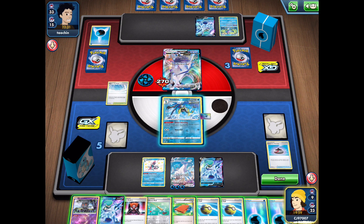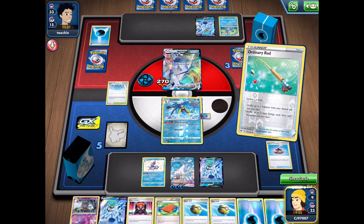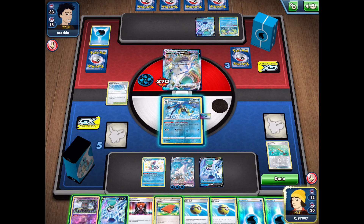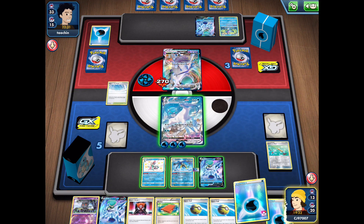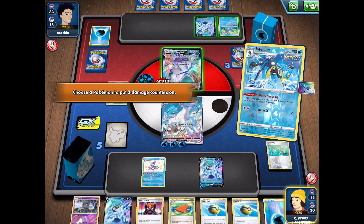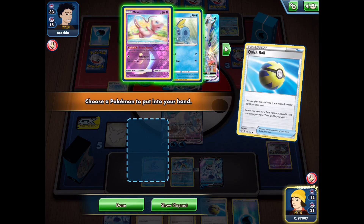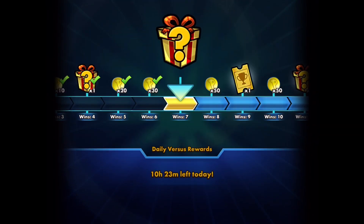We use the Ordinary Rod to shuffle in a VMAX and maybe a Mew for some extra damage. Shuffle the two waters back in as well. Then we retreat into our VMAX, attach energy, spread some extra damage with our Inteleon onto their benched Calyrex V. There's not really anything else we want, so we Quick Ball away the Marshadow just in case my opponent uses a Marnie or Reset Stamp — we don't want that in the deck. And there's the concede from my opponent.